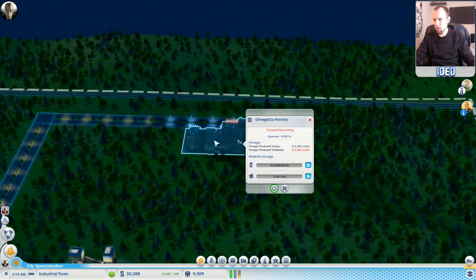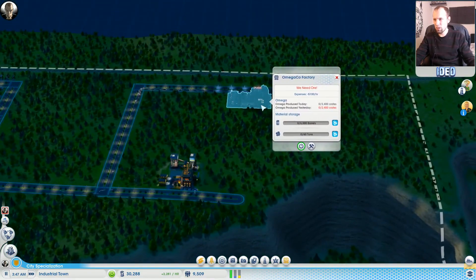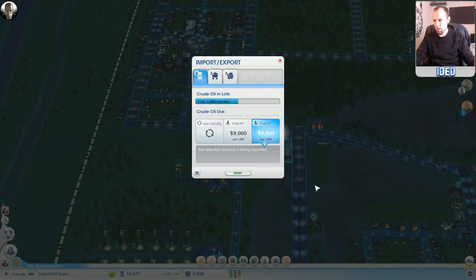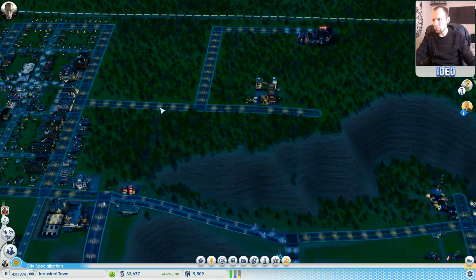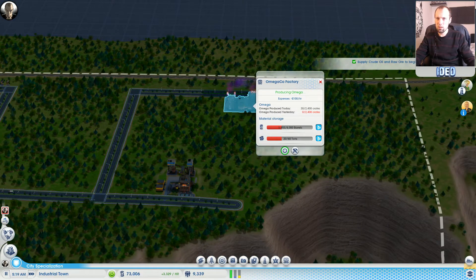Let's get the time sped up and get this place running. We also want to get a train connection but we need to upgrade down here for that. They need ore, so let's start doing deliveries locally. We don't need the coal locally but we do need the ore, so we'll use those locally for the time being. That way delivery can run straight to here - you'll see it start to fill up pretty quick. There we go, that mission's done as well.